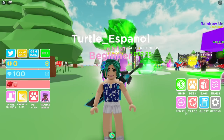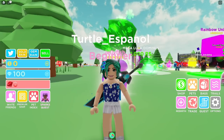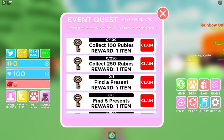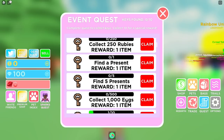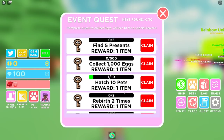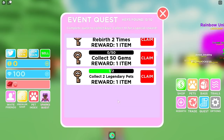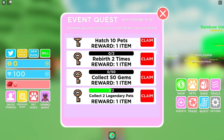Yeah, that's why I look like this. So these are the things that we have to do: we have to find 25 rubies, then 100 rubies, then 250 rubies. We have to find a present, five presents, and collect a thousand eggs. We have to hatch 10 pets, rebirth two times, collect 50 gems, and then collect two legendary pets. This is the one I was having the most trouble with.